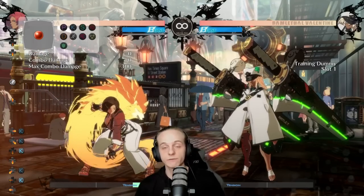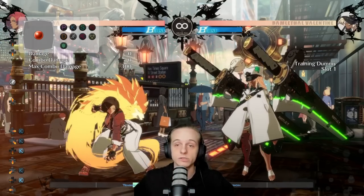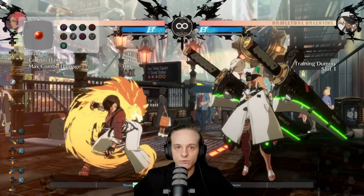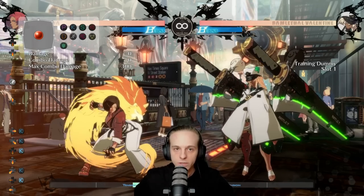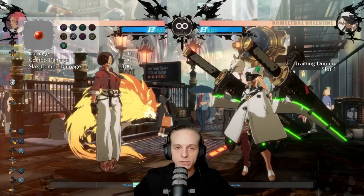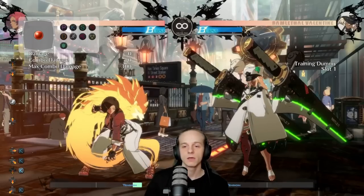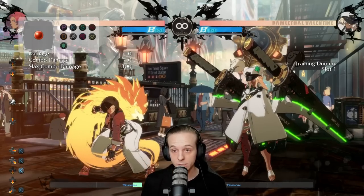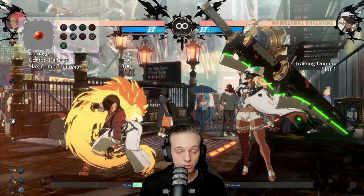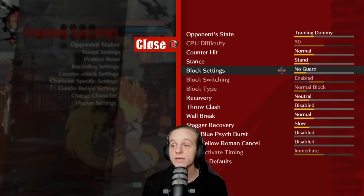Now I've explained the basics — how pressure works, how neutral works, how everything works this patch. Let's go over the actual changes for Giovanna and what you can do with them. This is going to be very important: make sure to listen. I will only explain this once. How 2-1-4-S works is tremendously important to how your combos will work, and everything is timing-based for these combos.